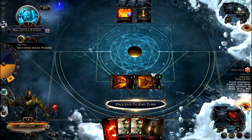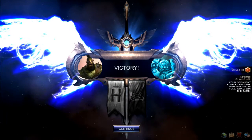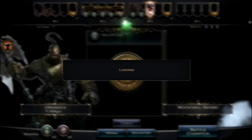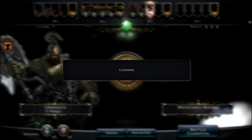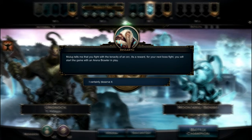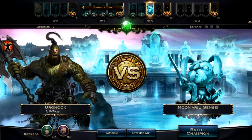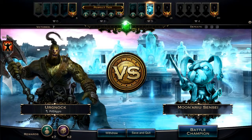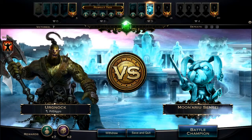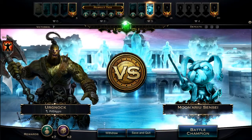That's 7-0 to start this arena — that's really good. We won the challenge, so let's see what the buff will be for the boss. We get a gold pouch of course. Hopefully it's another arena brawler — that seems pretty good. We get another arena brawler in play for the tier 3 boss. Next time we'll take on the Munorayu from Sensei. Thank you for watching and I'll see you next episode.